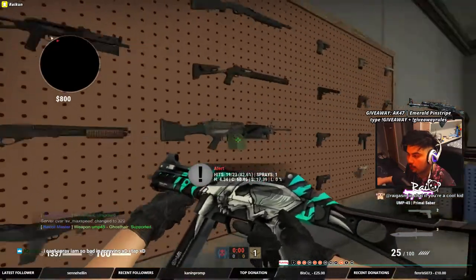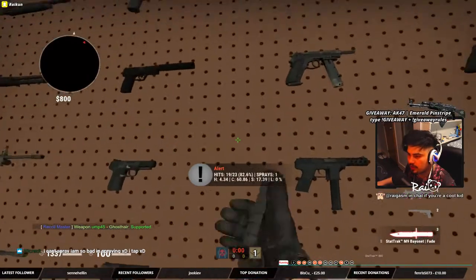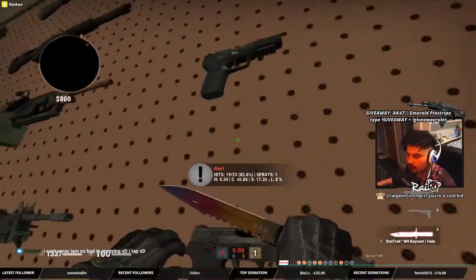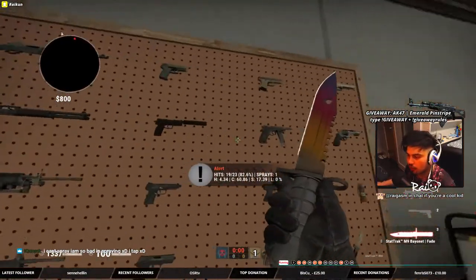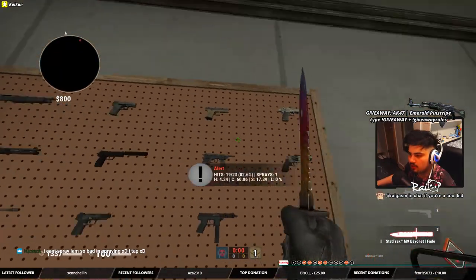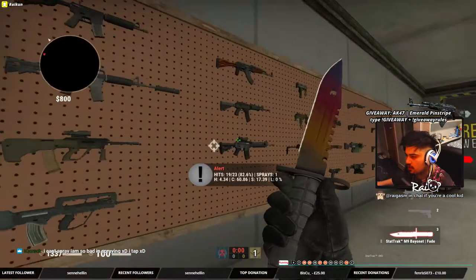Obviously for pistol rounds you want to use the Glock or the USP, unless it's a specific strat. For save rounds, you want to use a P250. On CT side, you use a Five-SeveN pretty much any time you can't afford another weapon. T side, the Tec-9 is a beast weapon. Sometimes the Deagle can be fun on both sides, but that's just a niche or surprise play.